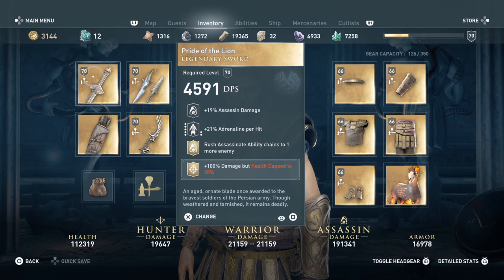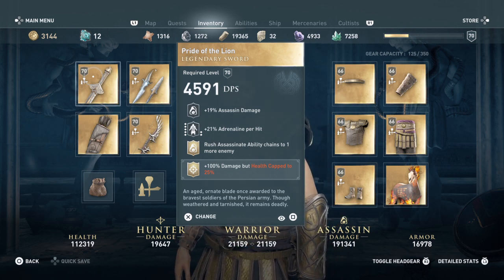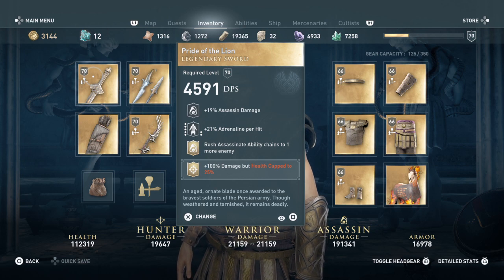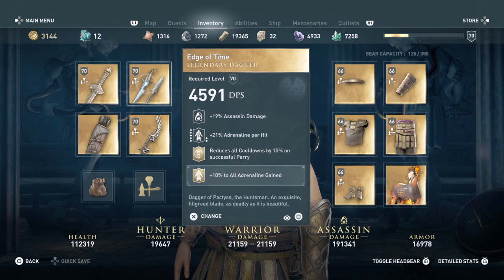I added 100 damage but health capped to 25, which is something I add on most of my assassin builds. If you're not comfortable with that, you could add extra critical damage, extra firepower, extra poison power — whatever you're comfortable with. I just use this because I like the extra damage.